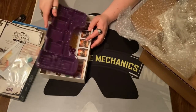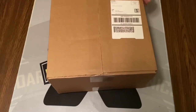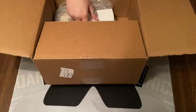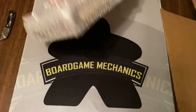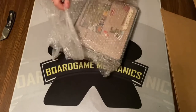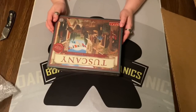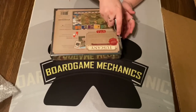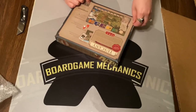Here's another box from Stonemaier — much easier to open. And I'm digging the bubble wrap. It is Tuscany Essential Edition. We do own Viticulture, and somebody was playing this with Tuscany and talking about how this expansion really makes the game, which I love Viticulture already. We have the essential edition — I don't know all the differences from the older version.